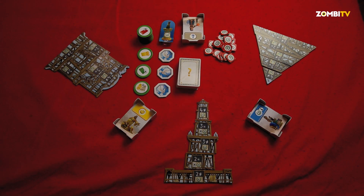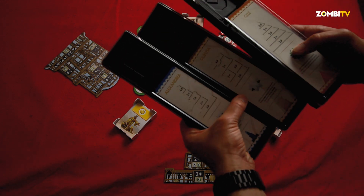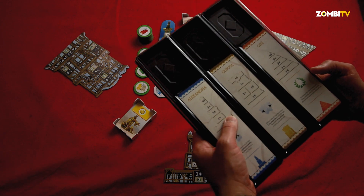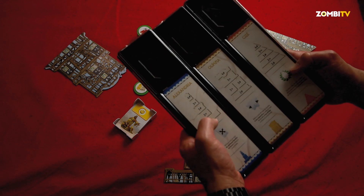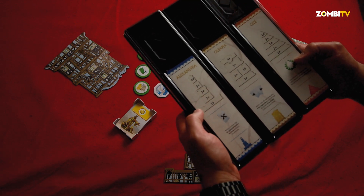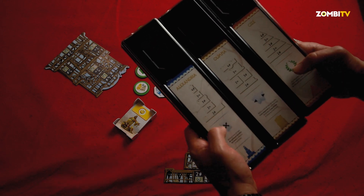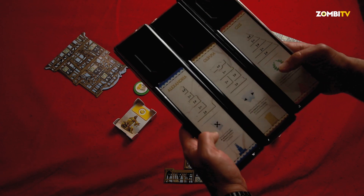So, here we have a setup for 3 players. The wonders assigned to us are Alexandria, Olympia, and Giza. Each one has different colors; the constructions are equal, but each wonder is made up of 5 parts with equal costs — they just have different powers. As we build the different parts of the wonders, they give us different powers for each civilization.